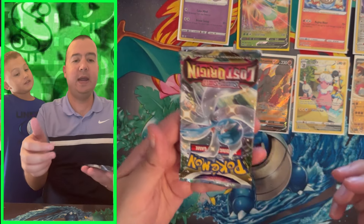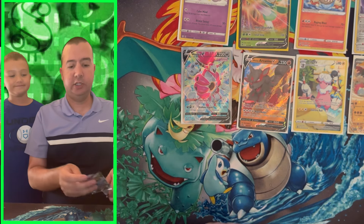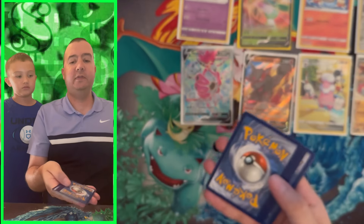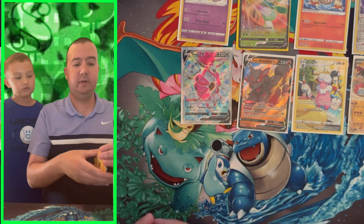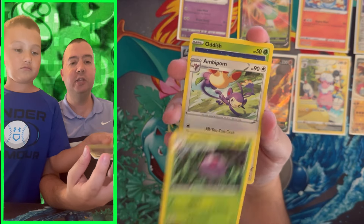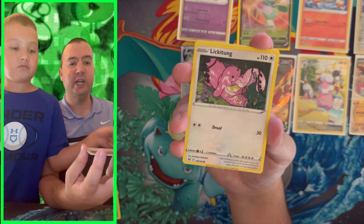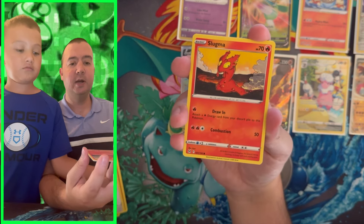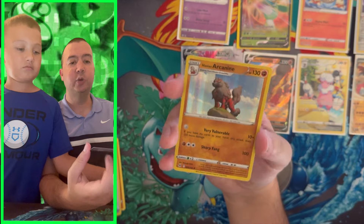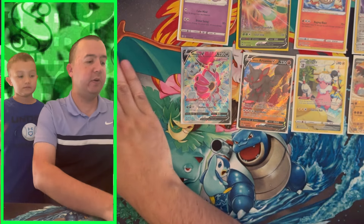Last pack before the bonus pack — it's Lost Origin! One more chance to get that alternate art Giratina. We got Fusion Strike, Silver Tempest, Lost Origin, and Paldea Evolved in this box. We still have the extra three Sword and Shield era packs and two Scarlet and Violet era packs plus our bonus coming up. We got Slugma, Clefairy reverse holo, Arcanine, and Hisuian Arcanine — that is a holo pull, little C!